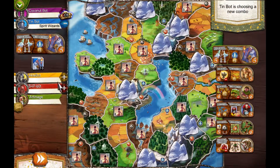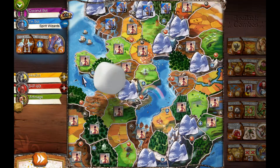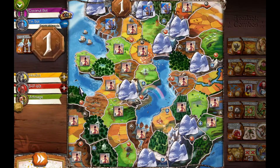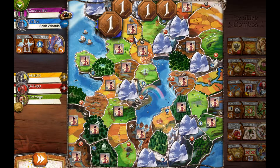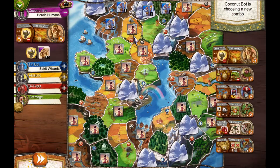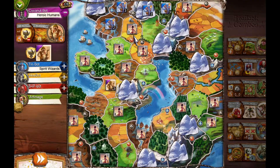You got the Spirit Wizards, you lucky jerk. Spirit lets you keep an extra race on the table. Normally at the end of using a race you put it into decline, where you take all the race tokens off but one, and then when you send your next race into decline the old race goes away if there's anything left. However, with Spirit, the only way they come off the board is if they are taken as casualties, like these lost tribe tokens.